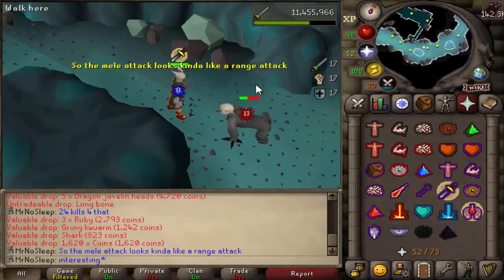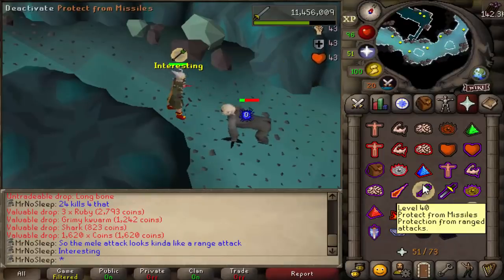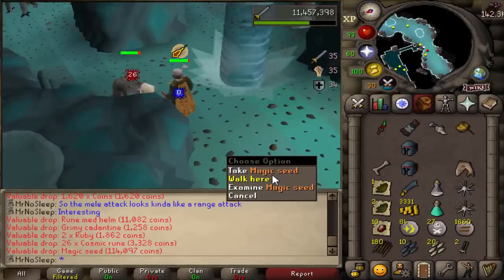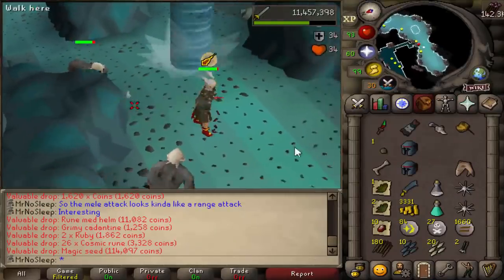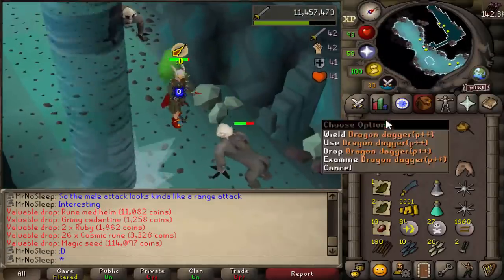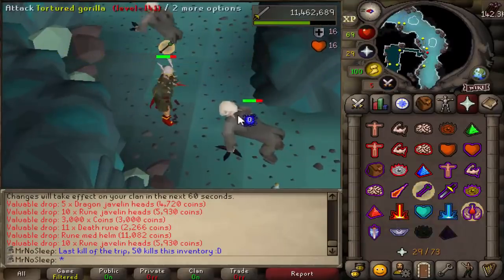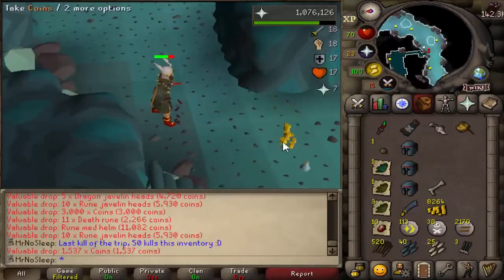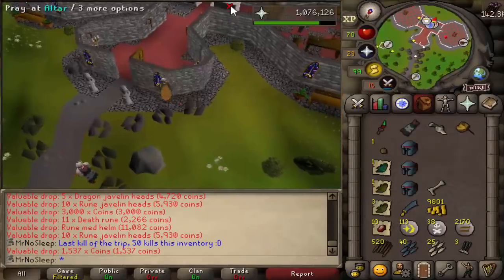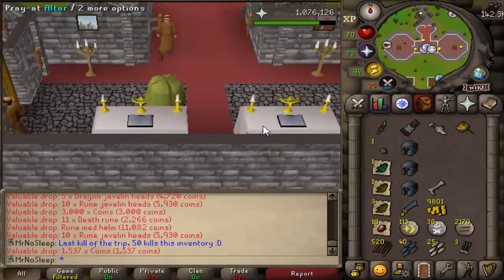I did a practice hour of full concentration just to see how many kills I could get, and the most I could pull off was exactly 95 kills per hour — potentially 100 if you're using an arclight or better gear. In that same hour I received 80k defense XP, so if you're using a blowpipe you can probably get some decent range XP here.